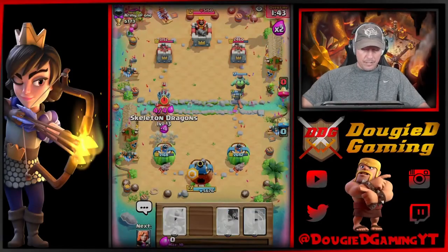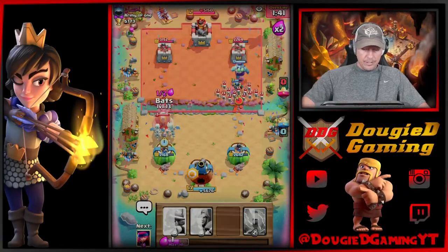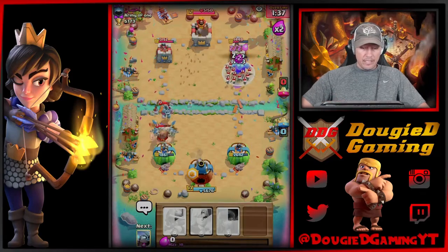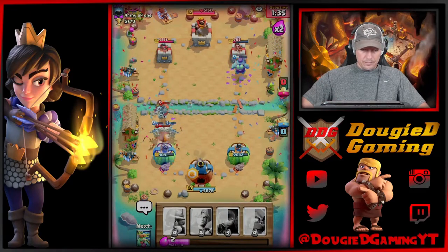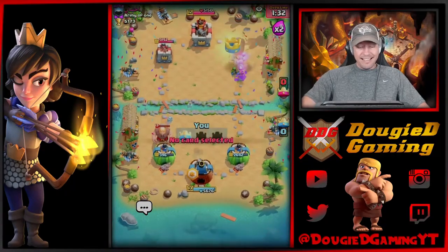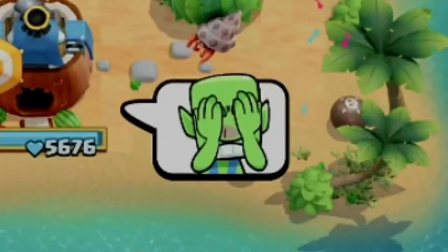I'm going to run Skeleton Dragons here, and then we're going to get the Bats on this one. Should be able to zap that away. Skeleton Dragons doing some work - I do need that Giant to die. Let's go. Peace out.